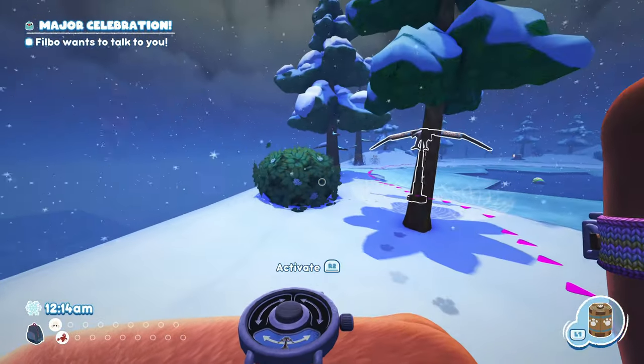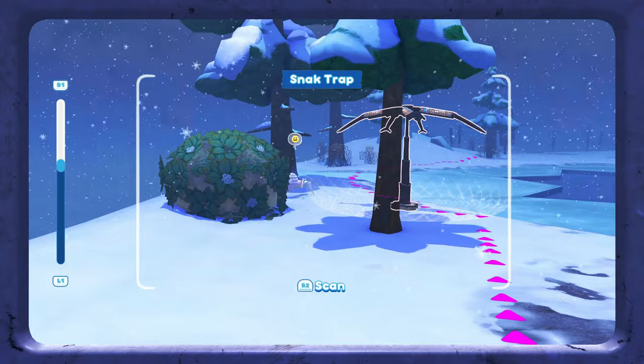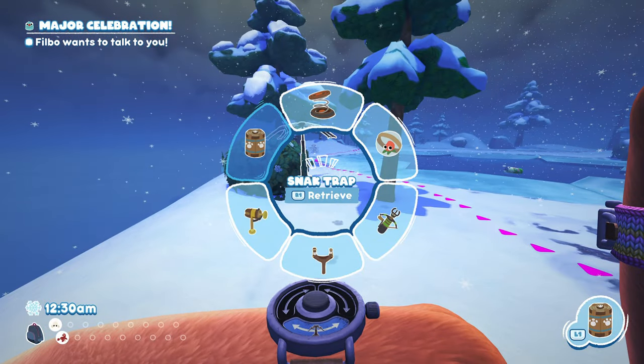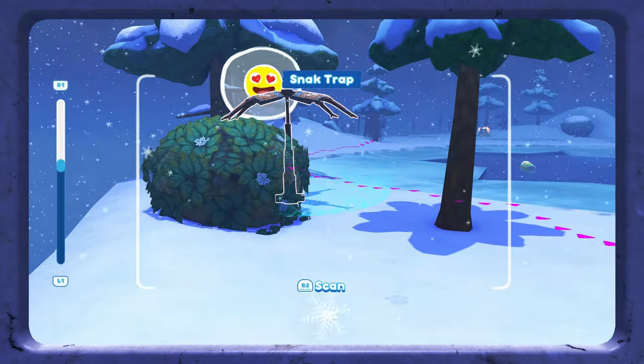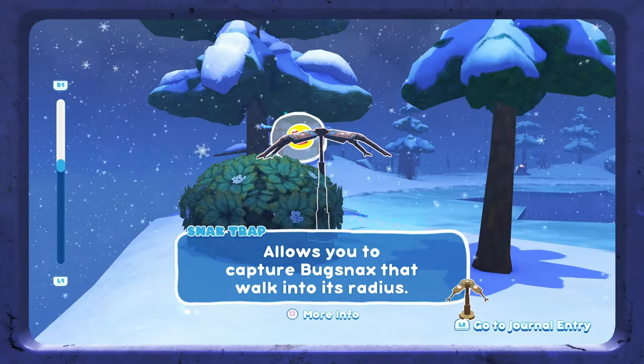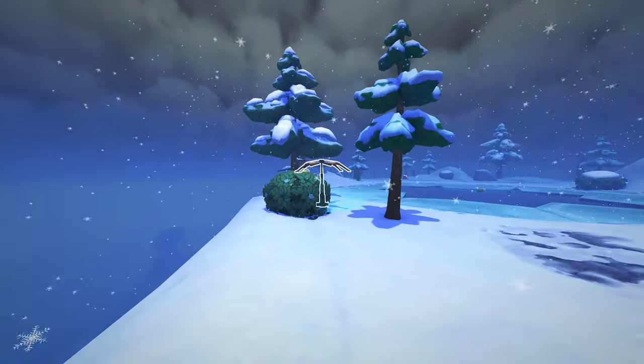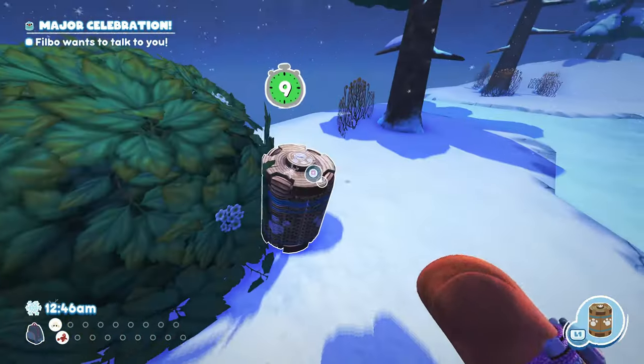The way to do this is to get your camera out because it loves having its picture taken. The way I handled this was to place a trap next to the bush where it would come out, take out the camera, and then quickly swap back to the trap to catch it. You do have to be pretty quick with this one as well, as the Instabug runs as soon as the camera gets put away.